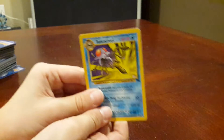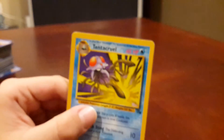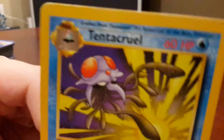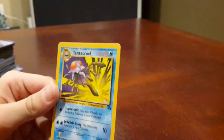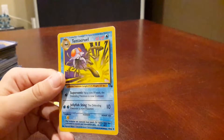The next card is this cool rare Tentacruel — $19.99, Wizard. Tentacruel, as you can see, it looks like it's smashing, blowing something up. It evolves from Tentacool — the jellyfish thing. The defending Pokemon is now poisoned, so he'll poison his enemy.